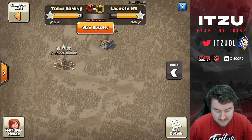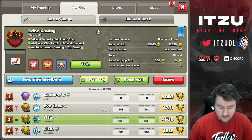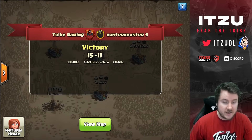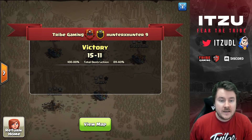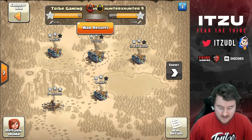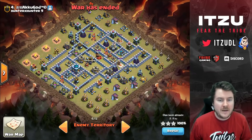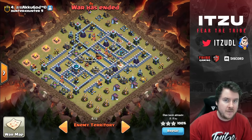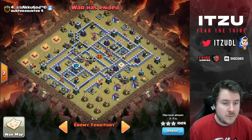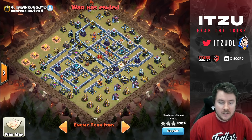Let me know if you like these more in-depth guides with detailed explanations on why I chose each entry. Next war we did a perfect war, and I attacked number four. Let's take a look. It's a proper base — a normal base — and on this one we had different approaches.